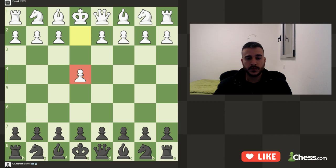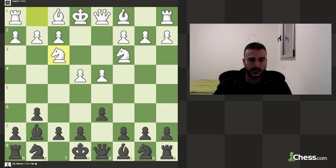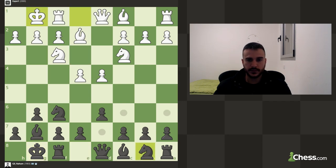We are playing against the engine at 2000 Elo, so against a tier 4 engine. Let's play the Modern Defense with g6 and bishop g7. Knight to c3, let's play d6. Knight to f3, let's play knight to f6. Bishop e2, okay, let's short castle. Probably bishop e3 — he decided to short castle as well. Let's develop the knight; we want to play for e5.